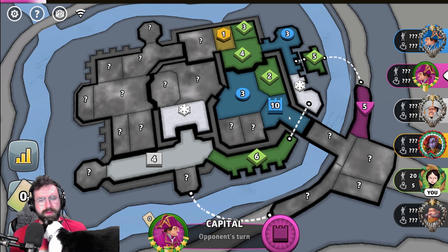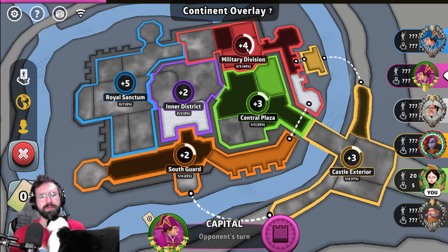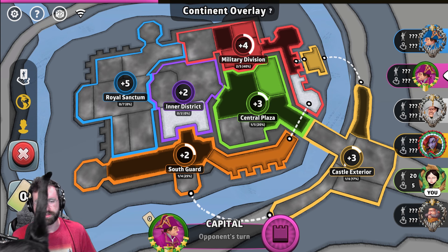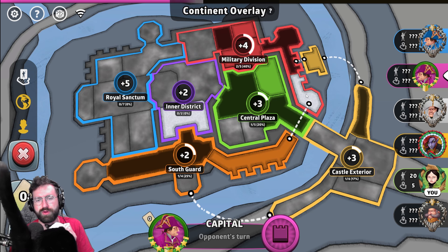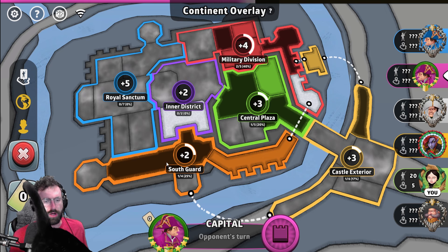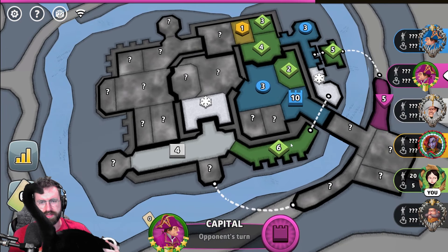Blue takes a very strong middle position. I like that a lot for them — they are playing within the plus-three in the middle of the board. There's the Military Division, which is probably where I'm going to cap as a plus-four. We have South Guard plus-two, Royal Sanctum plus-five, Inner District plus-two, Central Plaza plus-three, and Castle Exterior plus-three. We have two blizzards on the map. Inner District is now a two-point hold, Military Division a three-point hold, and South Guard a two-point hold. So my six is kind of locked back here.